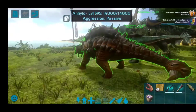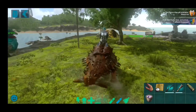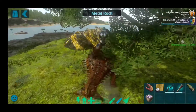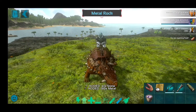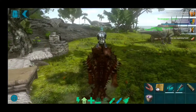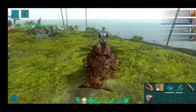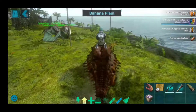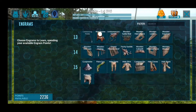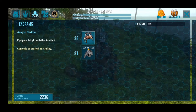The next dinosaur you should tame before level 40 is a metal gatherer. It can gather metal so easily. You can get the saddle for these guys at level 36.